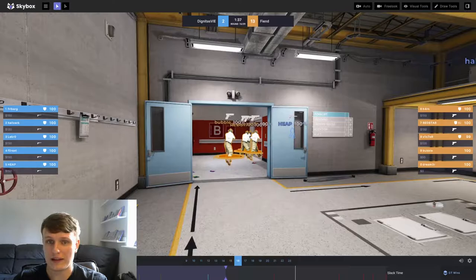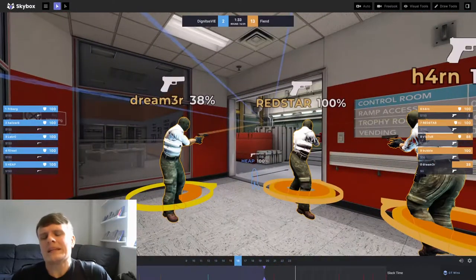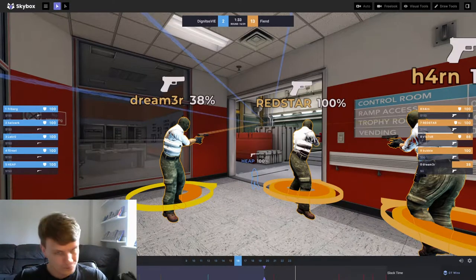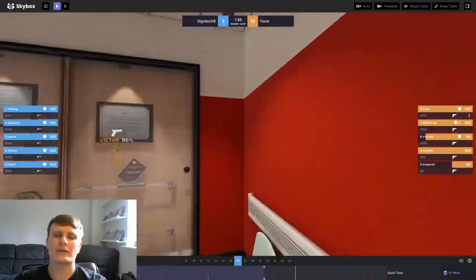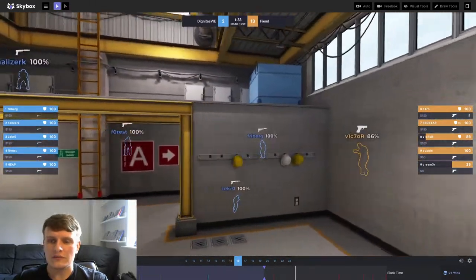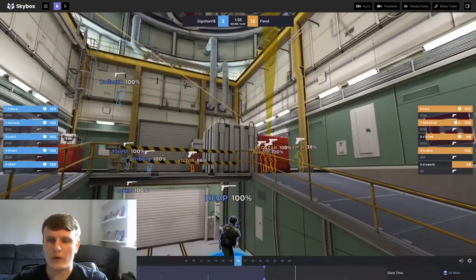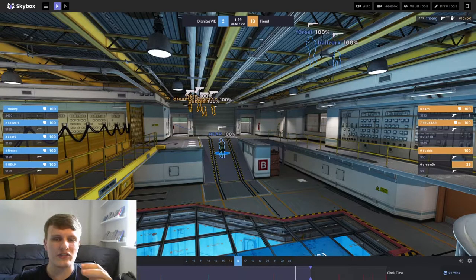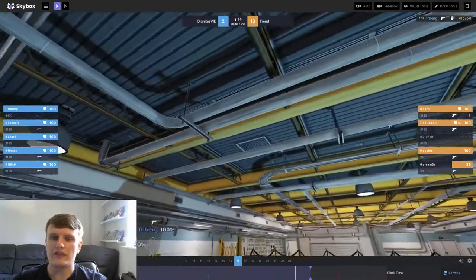So I think it's kind of wasted utility. I don't mind the smoke to get Victor out — that I understand — but the other utility used just doesn't draw any rotates. They're now going to stack up towards ramp and they go fairly quickly. This is a recurring theme throughout this half: Nuke is a map where you need to make the CTs rotate and move around. You need to make them uncomfortable, take some map control, make them worry about yard. You can't let the CTs just have yard on lockdown the whole game.